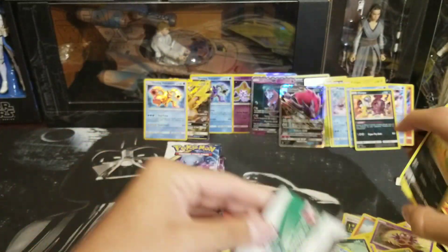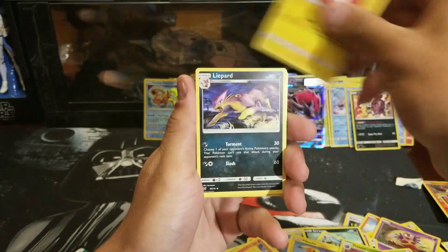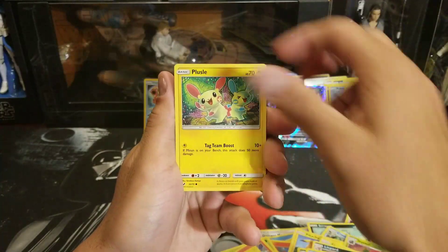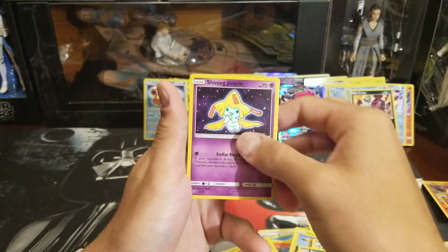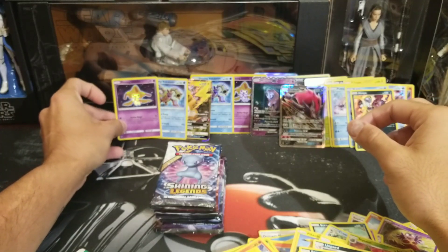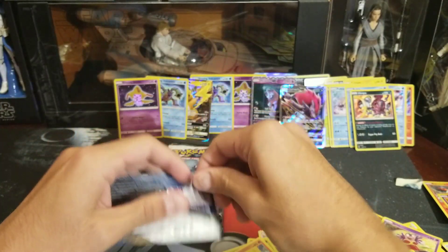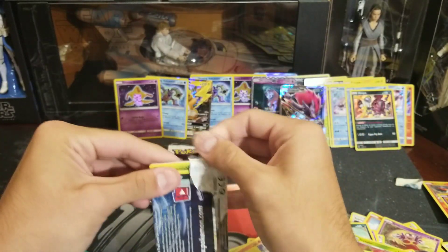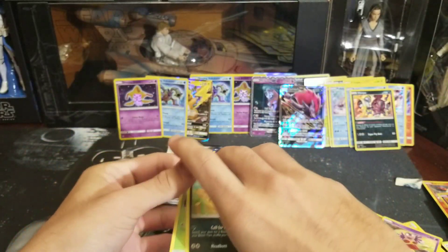But can it be a Hyper Rare — that rainbow goodness? Spiritomb, Electrode, Liepard, Scraggy, Croconaw, Jynx, Plusle, Torkat reverse, Minum, and a Shining Jirachi! We're doubling up on the Shinings! Another double — very nice. Castro wants all those doubles. All he needs now is a Shining Rayquaza and he'll be set.